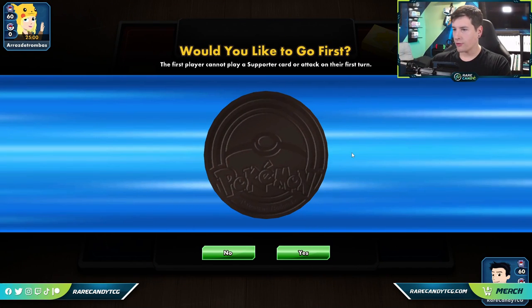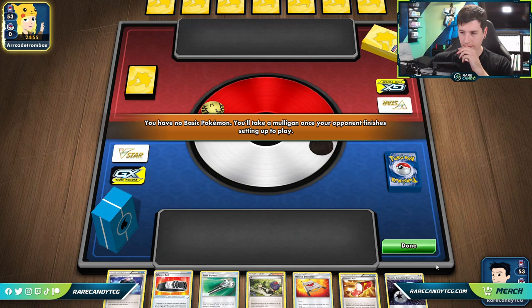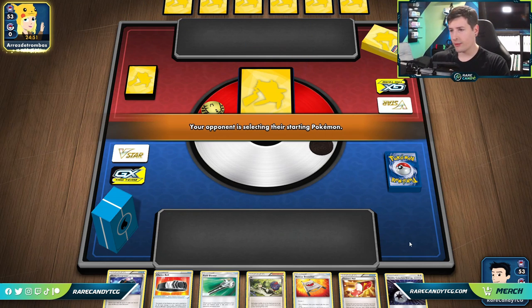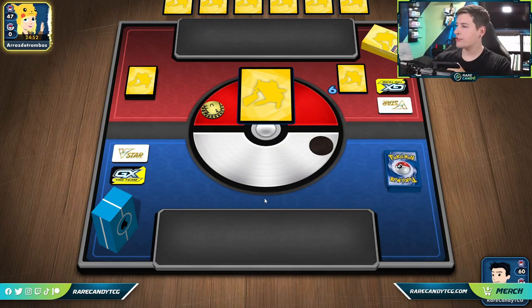We won the coin flip, which is definitely good. We absolutely want to go second here — going second is so much better for a deck like this in expanded. That actually would have been a pretty good hand if we had opened with a Ditto or Magikarp, but we were not quite so fortunate.